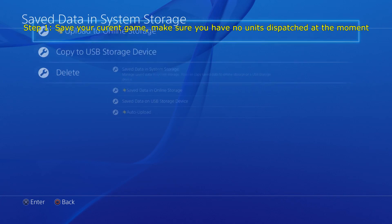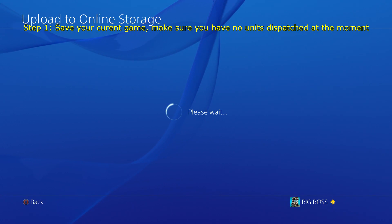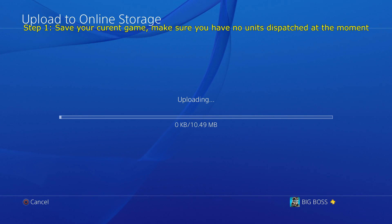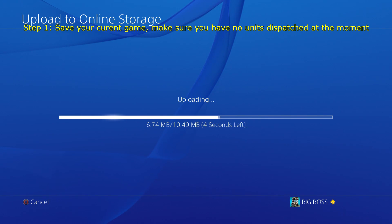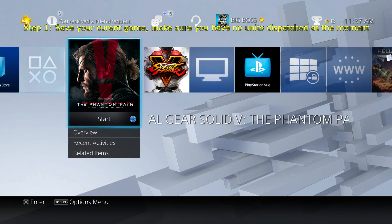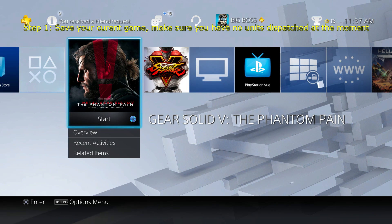Make sure you go and save your current legit file somewhere else. I'm going to save it into the cloud storage because I'm more comfortable doing that. You can choose to do the USB if you want. All you have to do right now is make sure it's saved somewhere else, then after that go ahead and start the game.